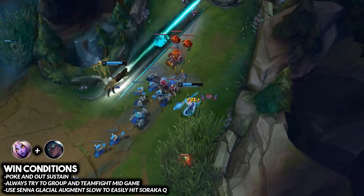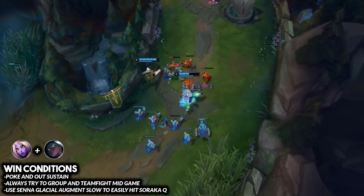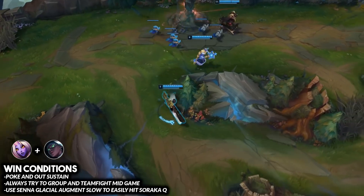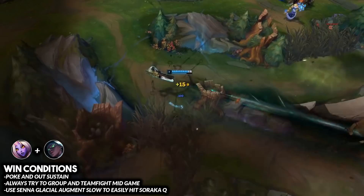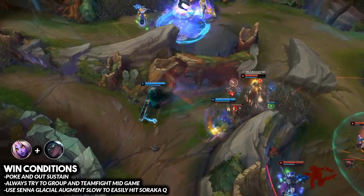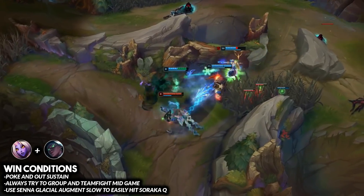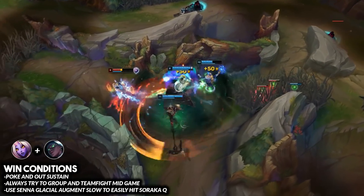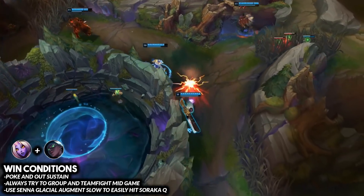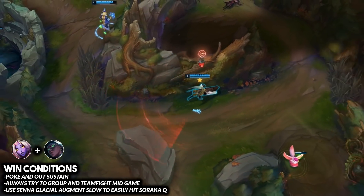Your win conditions with this combo are to poke and out-sustain the opponent. You don't have great all-in potential in the early game, but you do have really good poke. Use your healing in the laning phase to out-trade opponents — poke with the Senna Q, get the Glacial Augment slow, and you easily line up the Soraka Q for a nice easy trade.